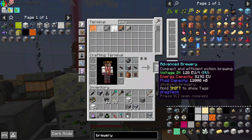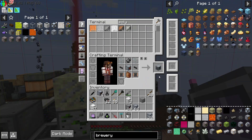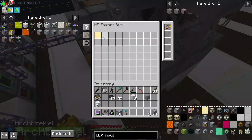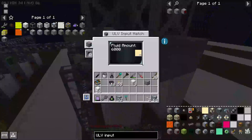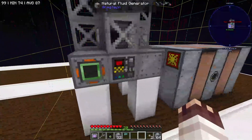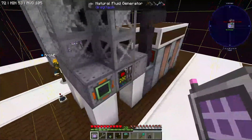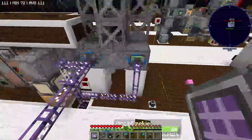We've only ever made breweries for our polyethylene system, so I'm making an MV brewery now so that I can automate it. With an export bus and crafting card, lubricant is now entering the fluid generator, but it does need power. We will now observe the natural fluid generator producing its oil.